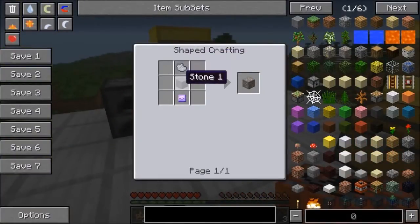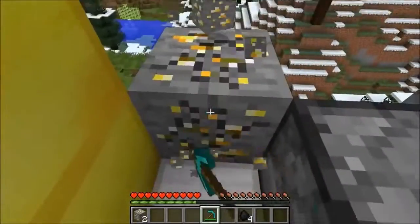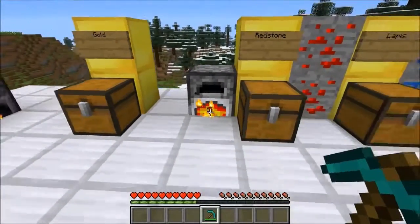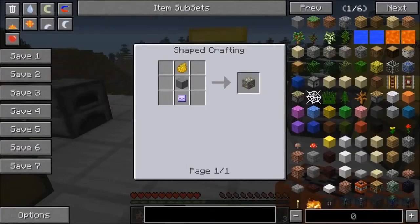Next is troll gold ore, which works similarly to iron. You mine it and it seems like normal gold, but when you try to smelt it, something bad happens. This one doesn't give you dirt — I think it gives sand. My gold turned out to be sand, which isn't that bad I guess — I could re-smelt it and get some glass. Still better than the dirt one. To craft it, it's dandelion yellow dye, stone, and a Troll Soul.